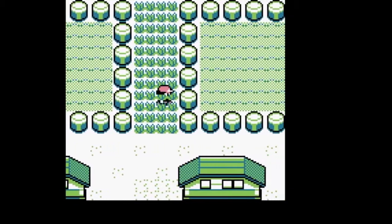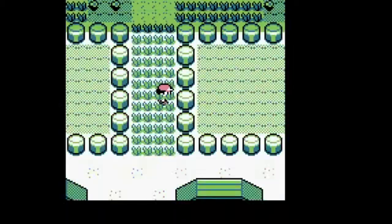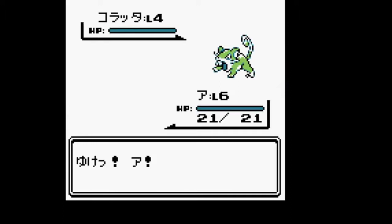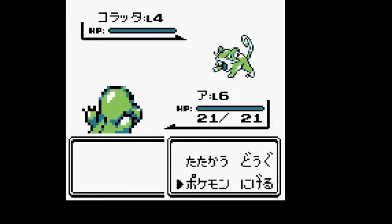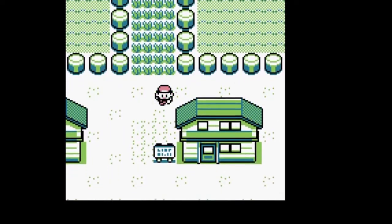You want to get into an encounter and then go into your pack. Once you're in your pack, you want to go down to your second item, select it so you can switch it, and exit your pack. Then go into your Pokemon, press A so it does that glitchy thing, go into your attacks, and then run. It's pretty quick, but if you can do that, you're good.